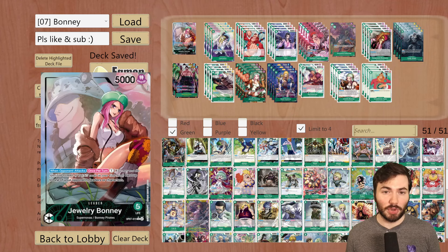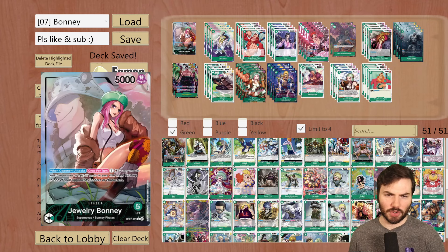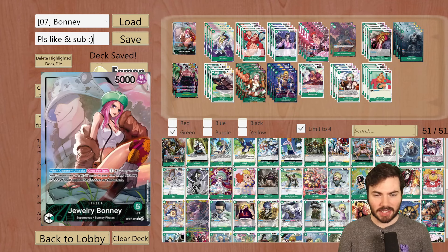The way I think you're supposed to build this deck is very defensive — a lot of blockers — and then eventually hiding behind the 8-cost Captain Kidd from OP01, a huge menace to society. This deck definitely thrives by running it, and there are some new additions from OP07 that really make this deck thrive. It almost feels like green has a little bit of a revitalization with Bonnie.